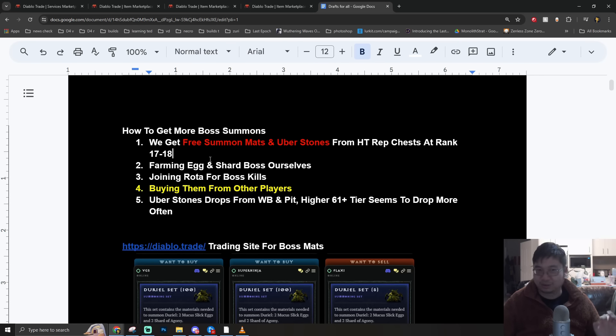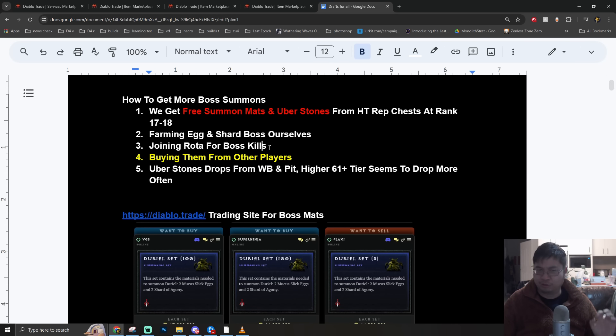As you play the game normally you may be farming the Echo boss or the Shako boss yourself - it's a little slow and people will be looking for rotation of boss kills with Duriel, with Andariel, and also with uber bosses. Similarly, you can find the uber Duriel storms coming from the world boss and also the pit, which has a greater chance after pit tier 61.